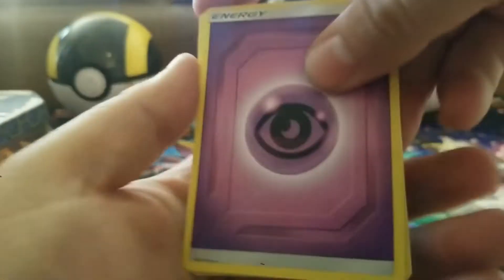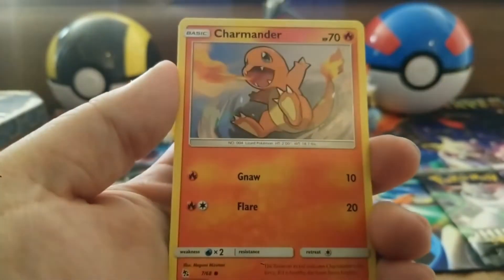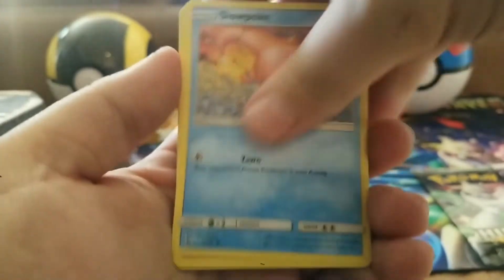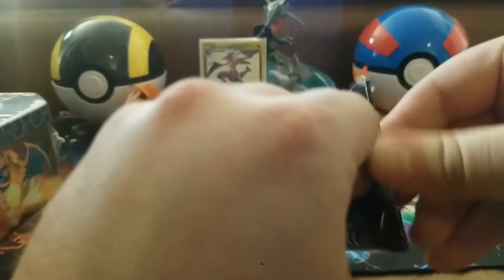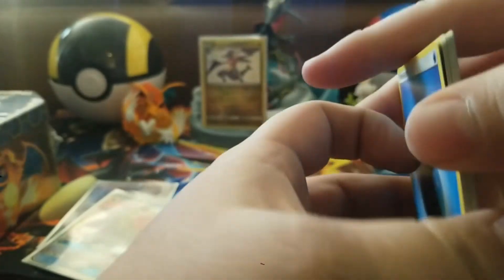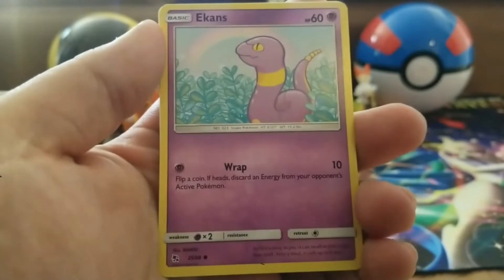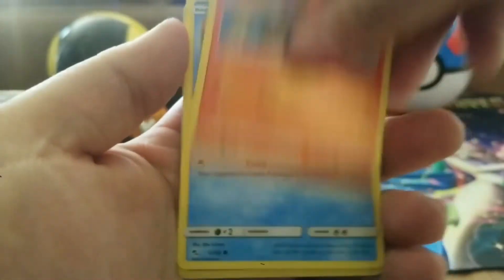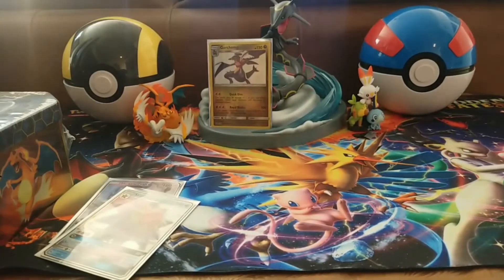Charizard pack: psychic energy, Malamar, Farfetch'd, Brock's Pike, City Gym, Psyduck, Charmander, Magikarp, Slowpoke, Clefairy, and a Clefable reverse holo, with Bill's Analysis as the rare. Lucky pack of this tin: water energy, Jynx, Malamar, Brock's Grit, Caterpie, Ekans, Phanpy, Charmander, Slowpoke, Magikarp reverse holo, and Erika's Hospitality as the rare. We didn't get anything too big out of that last tin, but we still have one more!